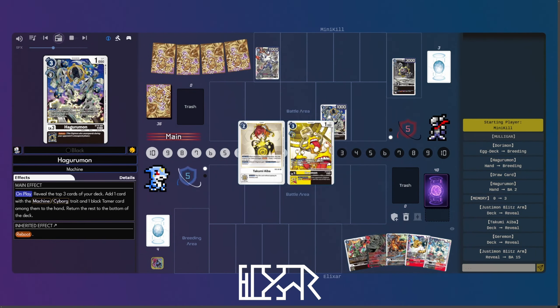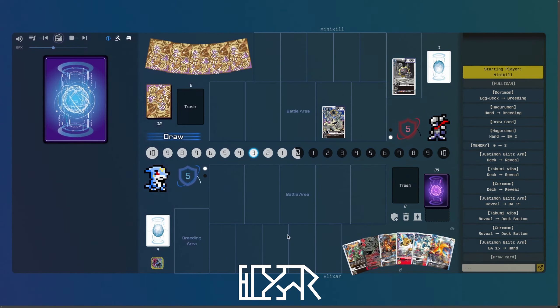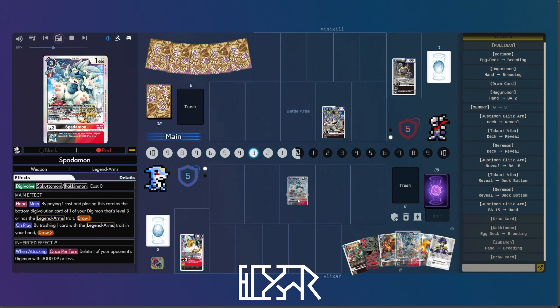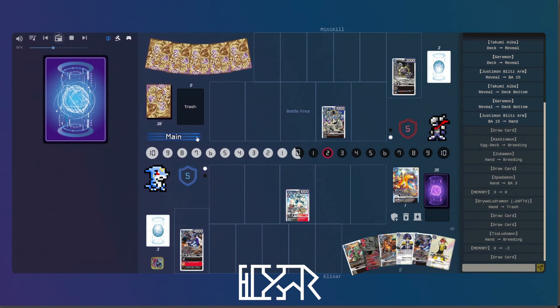Would have been playing on DCGO, but Ragnar is still kind of non-functional on there. We did play a game before and the egg not working properly is kind of unfortunate. So just going to be playing in Drazzl.